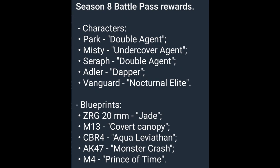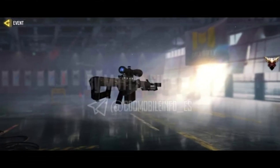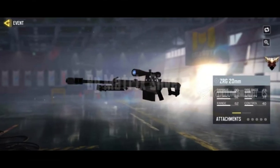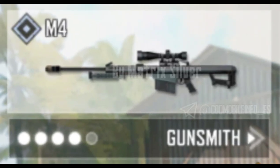The blueprints are ZRG 20mm Jade, M13 Covert Canopy, CBR4 Leviathan, AK47 Monster Crash, and M4 Prince Soft End. ZRG 20mm is at tier 50, and Park and Adler are confirmed for next season's battle pass. Characters and weapon skins are not fully developed right now, so leakers got the weapon skin names and character names from the game files.